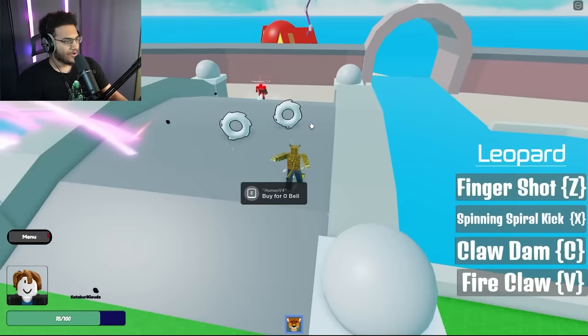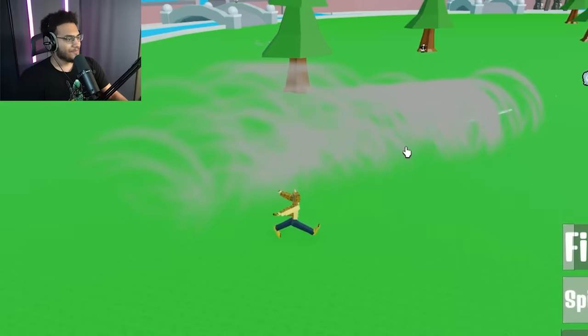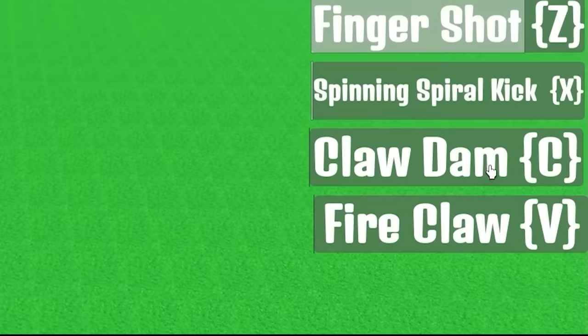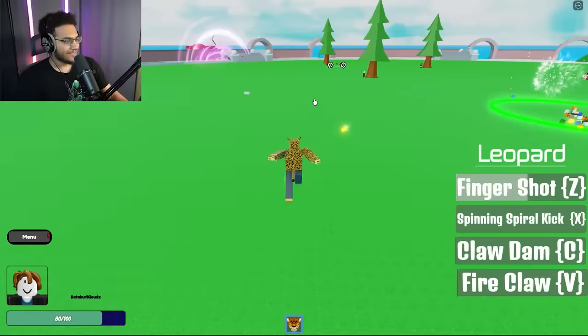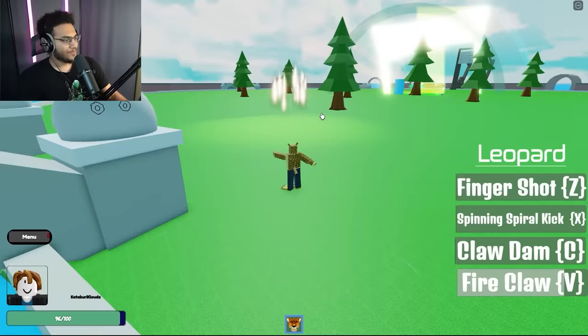Let me go find someone to fight. Finger Shot — it's literally just shooting little mini squares at him. Spinning spiral kick — what the heck? Oh my gosh, these effects are scuffed. But I actually kind of like this game bro, it's kind of fun. We have two more moves — Claw Slam and Fire Claw. Fire Claw has a high AOE. What the heck is that? That move is actually trash.